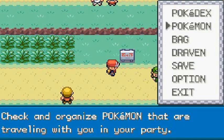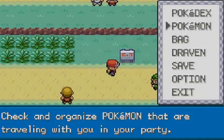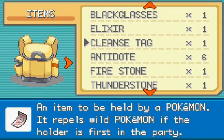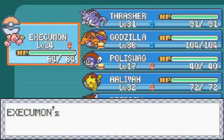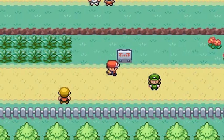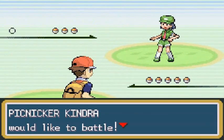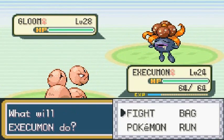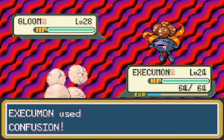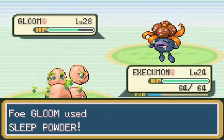This Pokemon trainer has some Poison types, so let's go with Execumon and heal it up with Super Potions. Picnicker Kendra wants to battle and she's coming out with a Gloom. Execumon — Digivolve to Confusion! That really didn't do much, and we're going to be put to sleep again. This seems to be the norm. I need to switch out Pokemon.